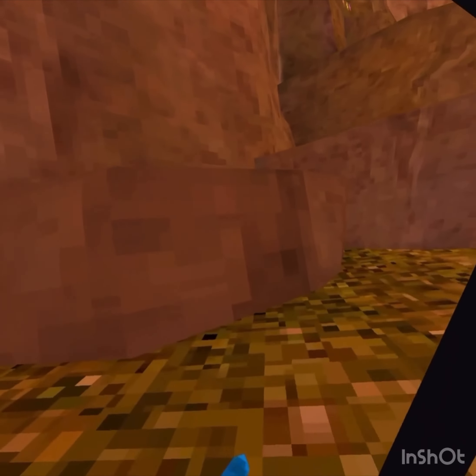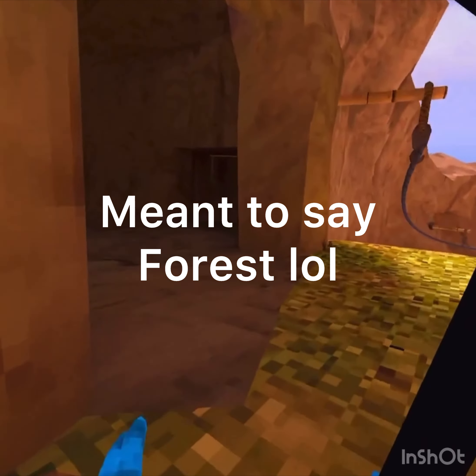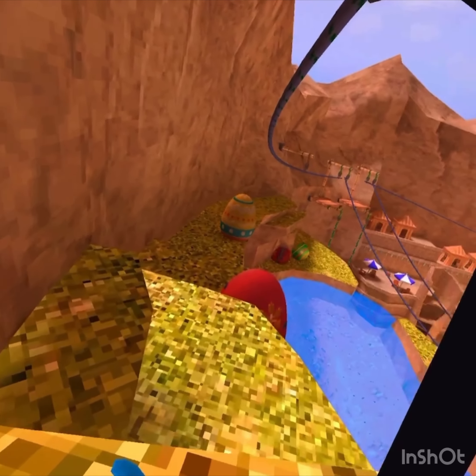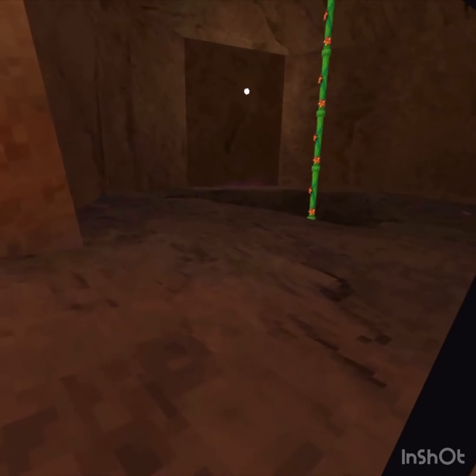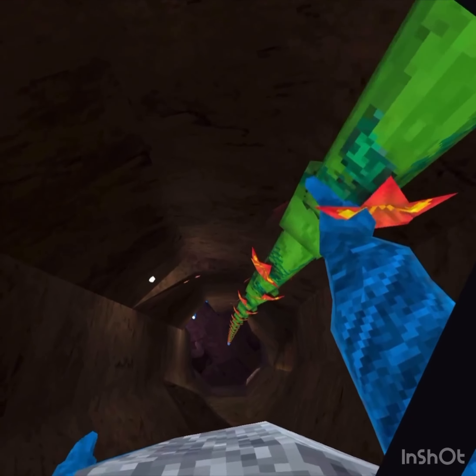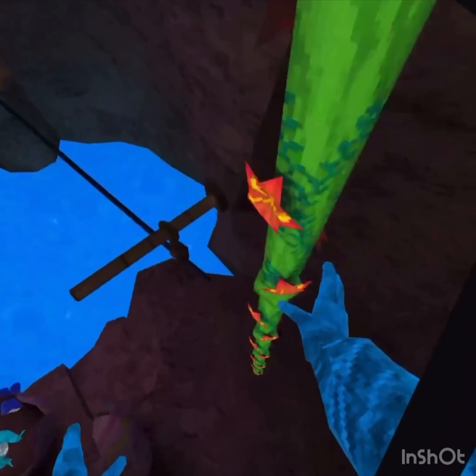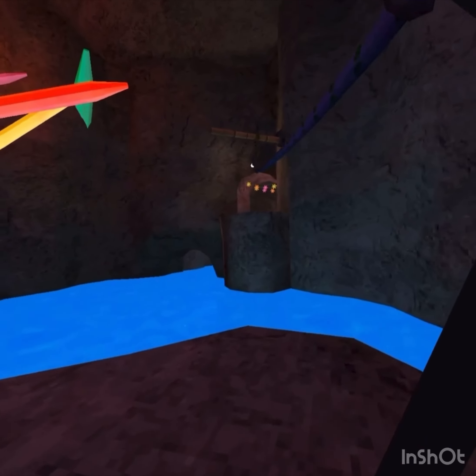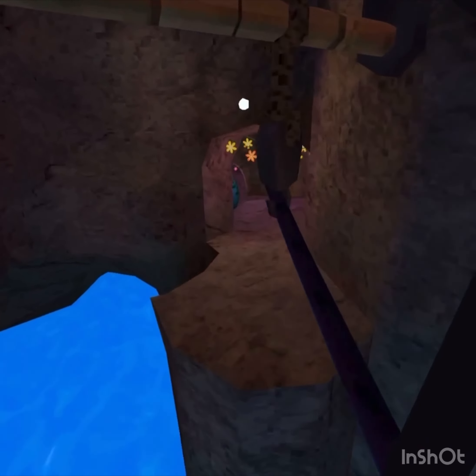Swamp is the best - they did super good with swamp. I'm seeing these little corn plants everywhere - I'm not too sure about these. Look at the ropes, the ropes are like little flowery vines, which are pretty neat. Let's go back to forest.